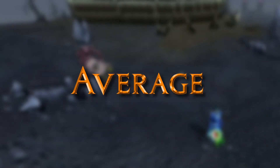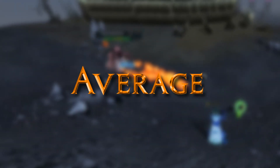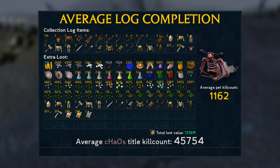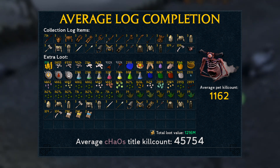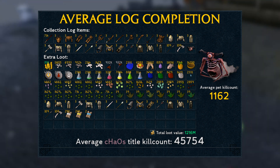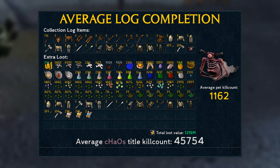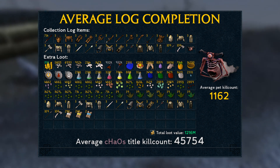Let's start with an average log completion for a player who would only kill Chaos Elemental for the title. I had to expand the amount of item slots just a little bit to fit the entire drop table of this thing. A small fact from the wiki is that this monster holds the record for having the largest drop table, with 128 items, not counting the rare drop tables. This is basically what your log would look like if you get everything at or very close to the actual drop rate. Of course you don't need 3 of all of these items, but that is what an average can do if we're looking at super rare items.